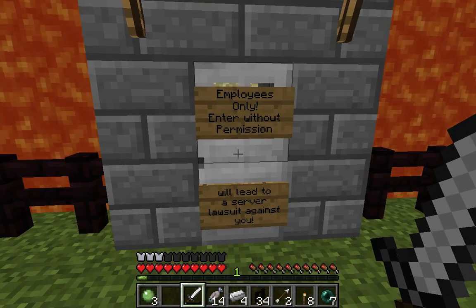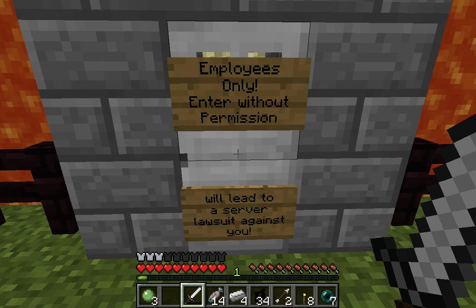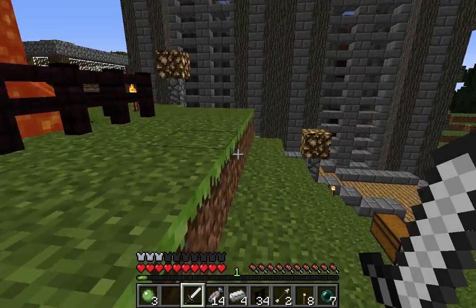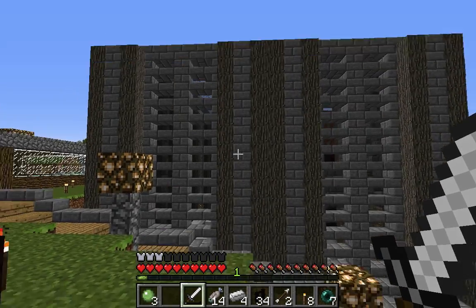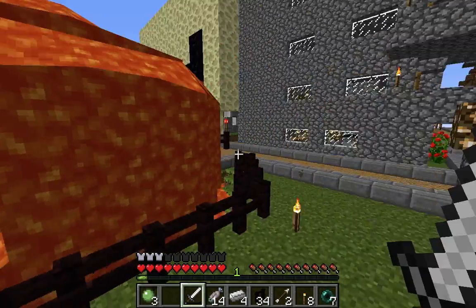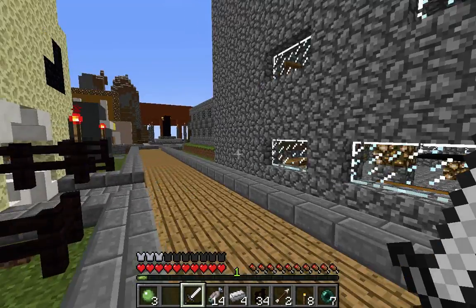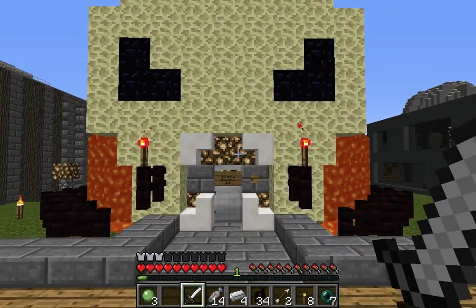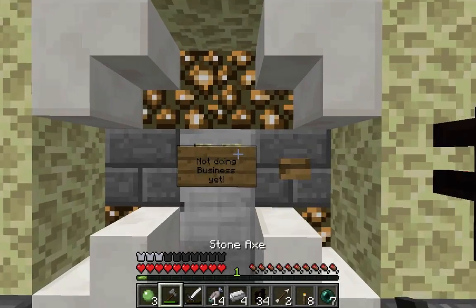Over here is something that I built. There's a sign that says 'employees only — entering without permission will lead to a server lawsuit against you.' So if someone enters this I can sue them in the court. The law at the top is a bit uneven, I'll fix that at a later date.